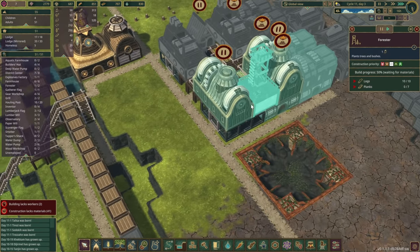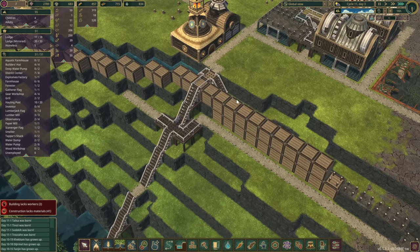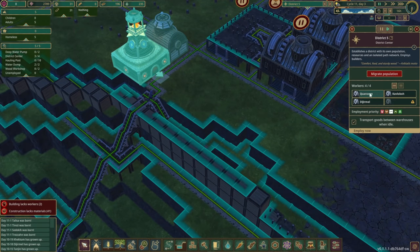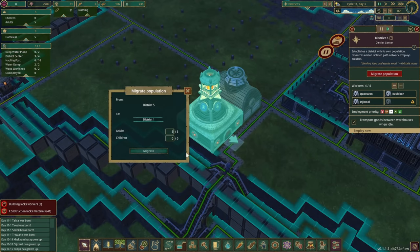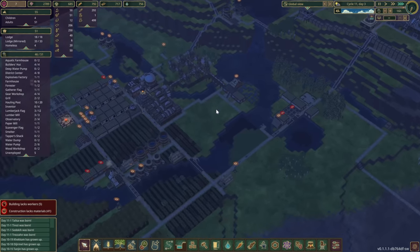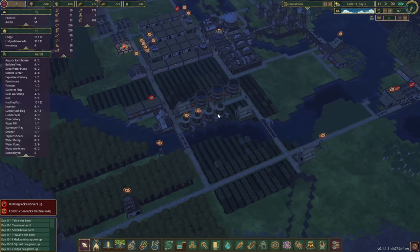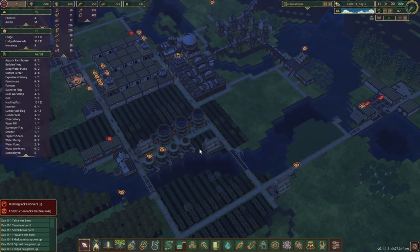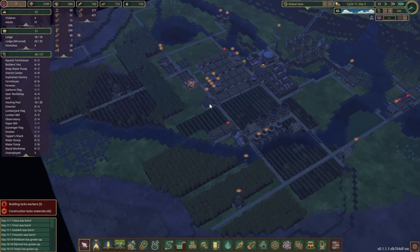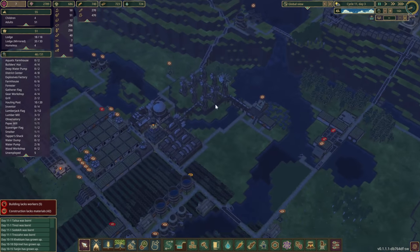Are you guys building or moving resources around? It's a little difficult to tell — planks, okay, so they are building stuff. Good. Water levels seem to be okay. Overall, slow progress is good.